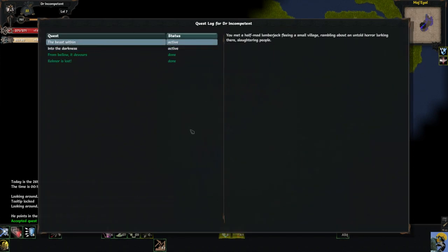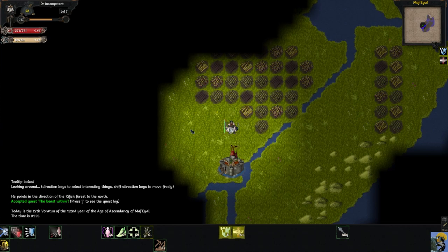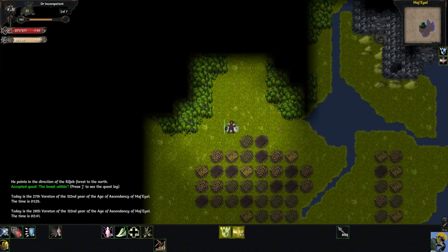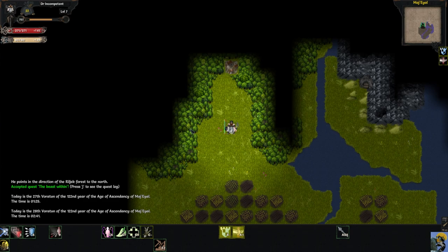You met a half-mad lumberjack fleeing a small village, rambling about an untold horror lurking there slaughtering people. Most of the time when you're on the overall map, you won't get into an encounter — it's not like Final Fantasy where you step onto a tile and you're in a battle. You'll see whatever enemies are on the map that want to attack you; they'll be moving around independently, and you can examine whether or not they're hostile. Pro tip: don't fight anything you see on the overall map until you're stronger.